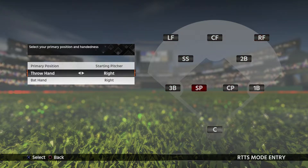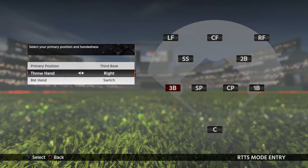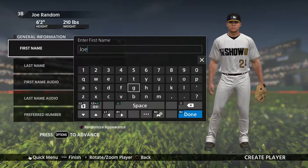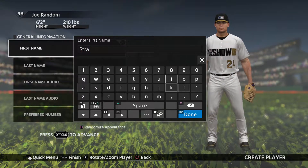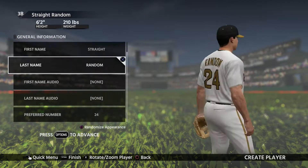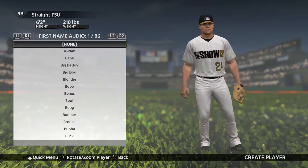I usually play outfield in these but outfield's kind of boring in Road to the Show. Let's be a third baseman. We got to be right-handed to throw to play third base. I'm used to Xbox so I'm pressing the wrong buttons. The name is going to be — it's got to be all capitalized — FSU, there we go.